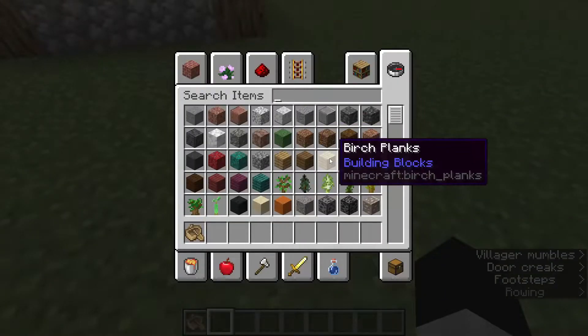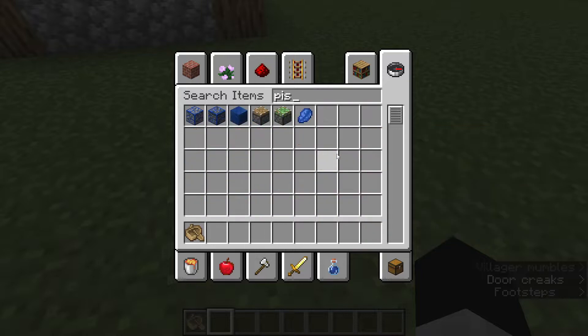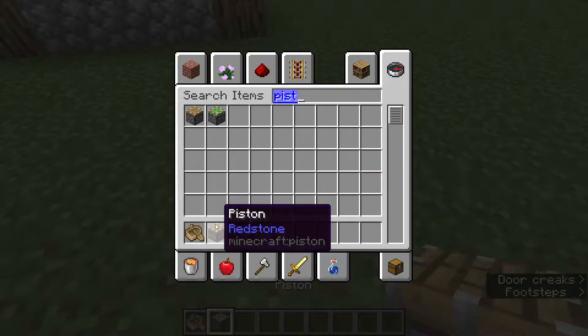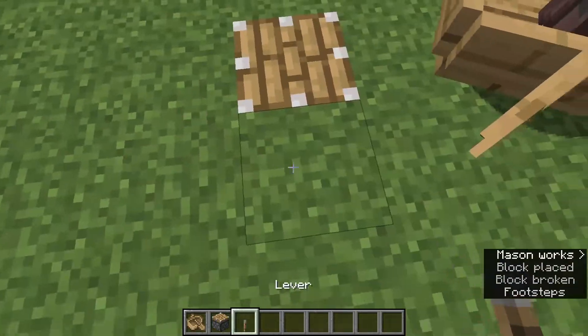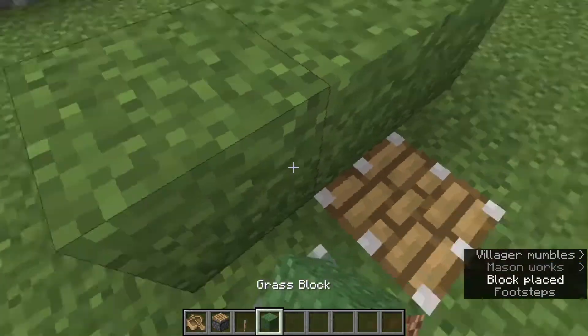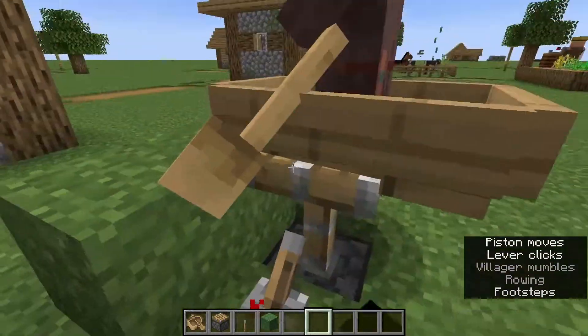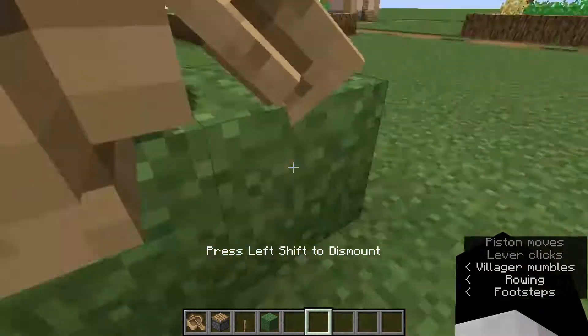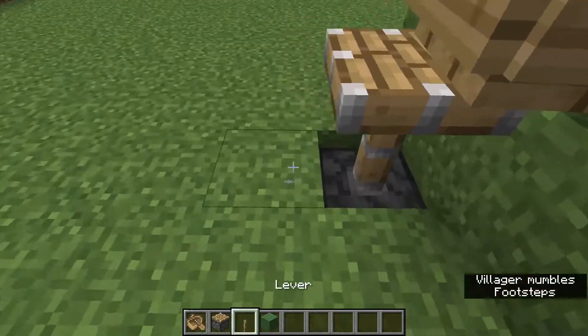Now, the one problem with this is that if you ever are going up a block, then you need to get a piston and a lever. You go up one block, put the boat there, flick the lever, and boom. You can do that repeatedly, and it's really nice because it only requires a boat, a piston, and a lever.